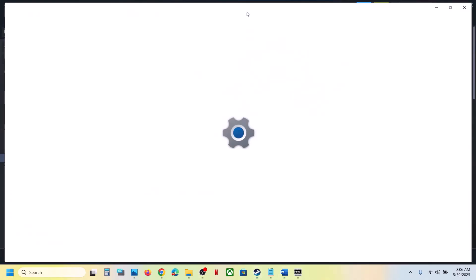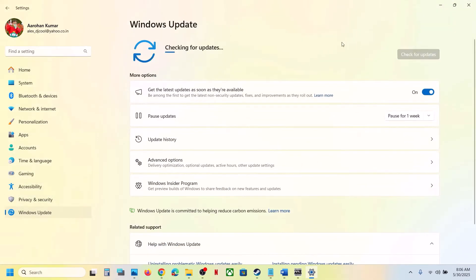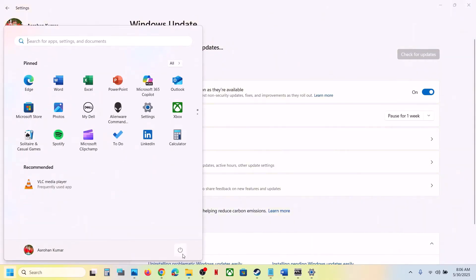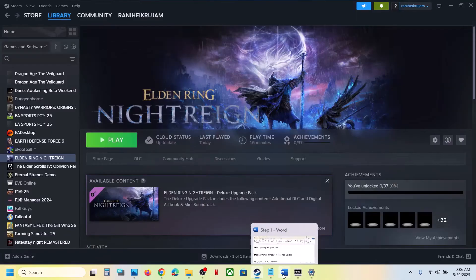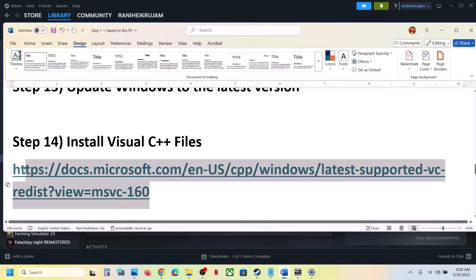Still not working — the next step is to update Windows to the latest version. This is important. Go to Windows Update (or Update and Security) and click Check for Updates. Once all updates are installed, restart your computer, let the update complete, and then launch the game.